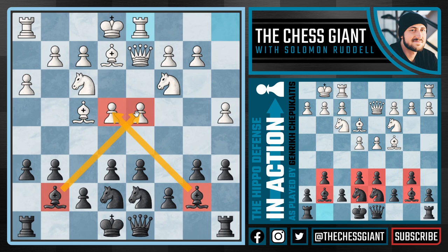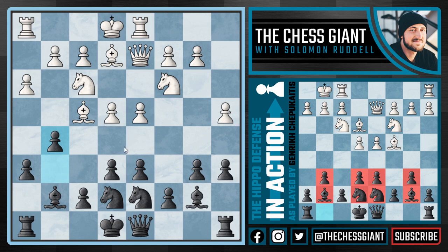We're going to play attacking chess starting off with the move g5. I really like this idea, especially when the bishop is on f4. Notice how white just lost two tempos: white put the bishop on g5, so we played h6 kicking the bishop back, and then g5 again kicking the bishop back to e3. White would have been much better off just playing Bishop e3 right away.